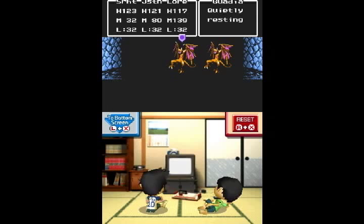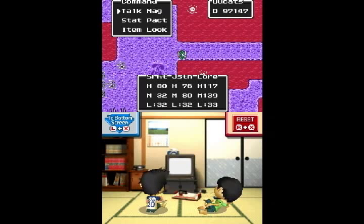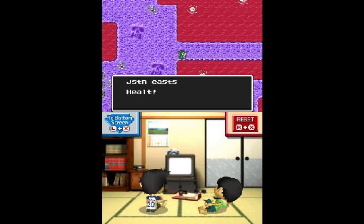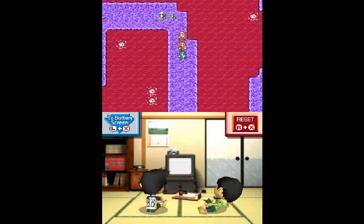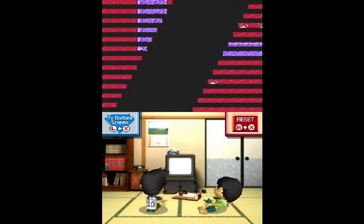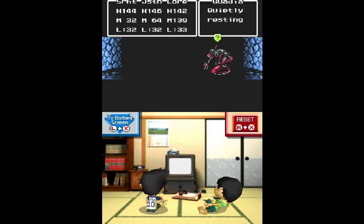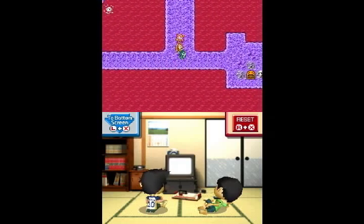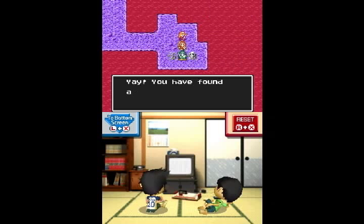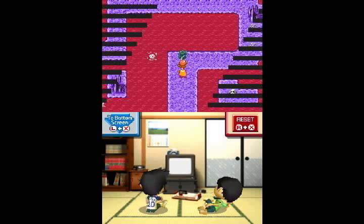Oh man! Whoa! Good! More level? There we go. And we have to go this way and up and around. For a little while we have no choice which way to go, which makes it easy. We shouldn't have any pits here. Wild Herb? I think that's a healing item. I don't remember using it.